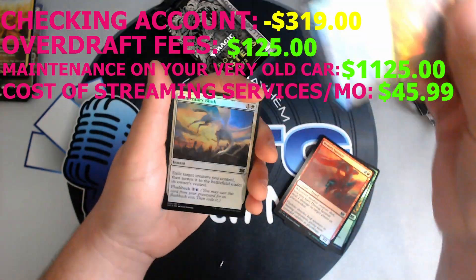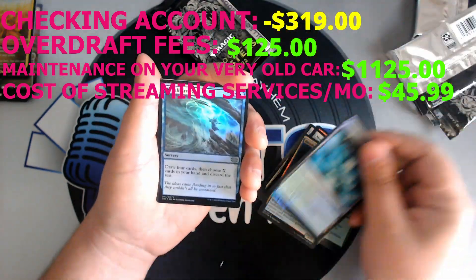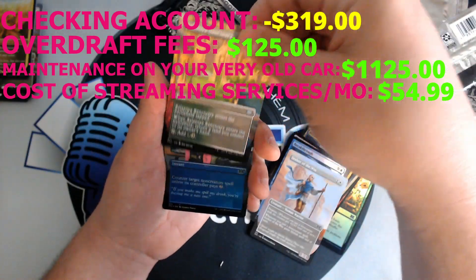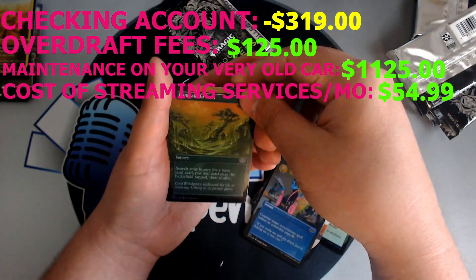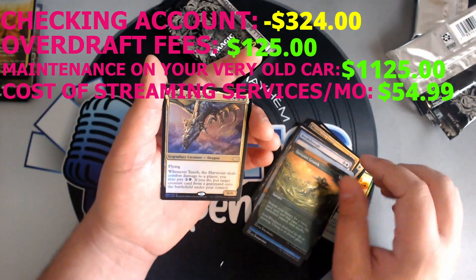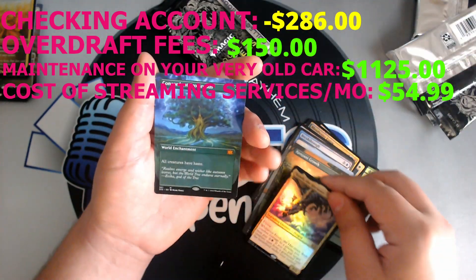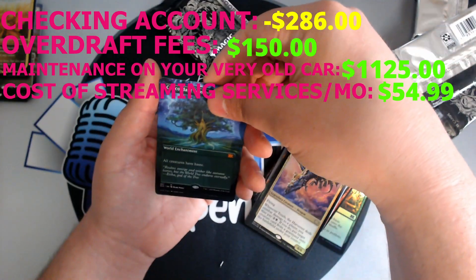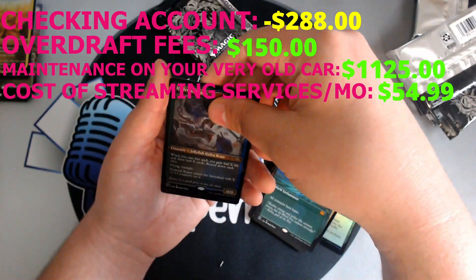Hissing Iguanar. Anointer of Valor. Momentary Blink. Bloodwater Entity. Simic Growth Chamber. Breakthrough. Secret of the Way. Celestnia Sanctuary — beautiful. Spell Pierce. Another Rampant Growth, this one a Foil. And Teneb the Harvester. And we have a Concordant Crossroads — our first Mythic of the box! Very nice. And an Etched Hydroid Krasis.